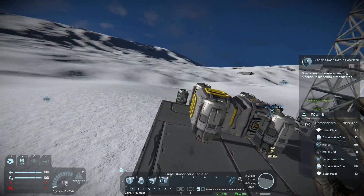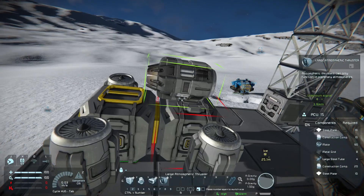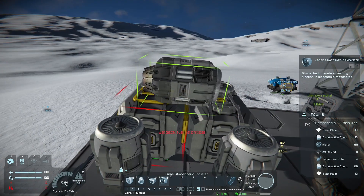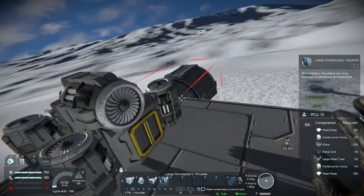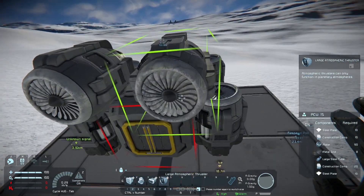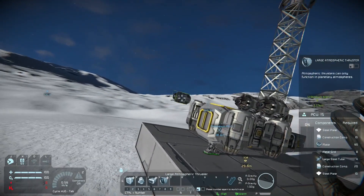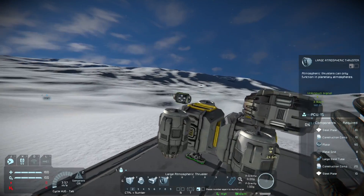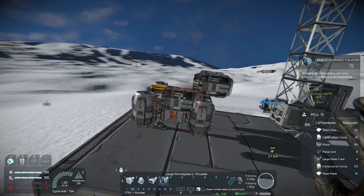You want some big reverse thrust, but remember you've also got to have drills here. You have six blocks behind a large atmospheric thruster for small grid — it won't burn the block in front of it. It is always valid to put your thrusters at the back, that way you don't have to have a big gap at the front and you can cover the front in drills so you can tunnel in like a worm. Two might be a bit overkill on the reverse but if you've got four up thrust it should even out quite well.